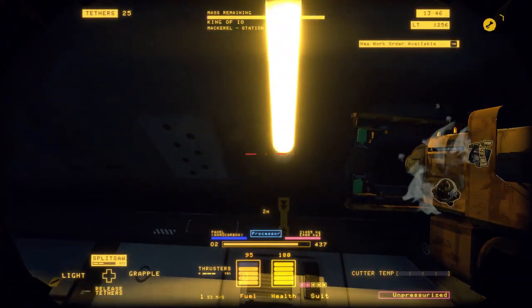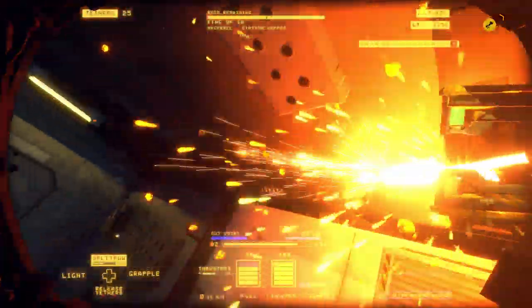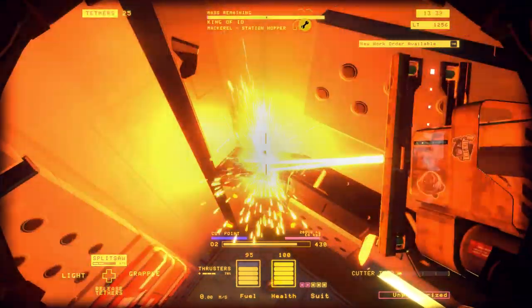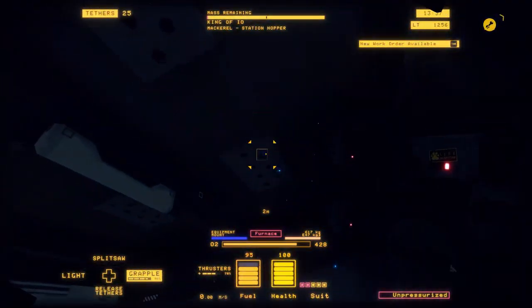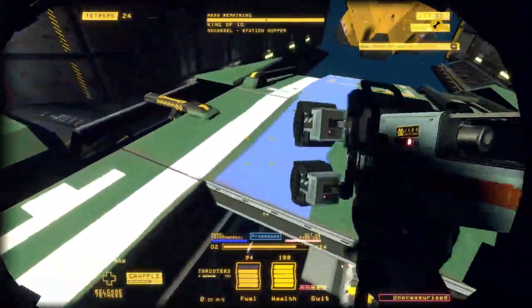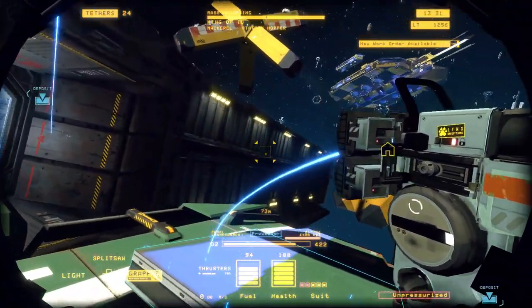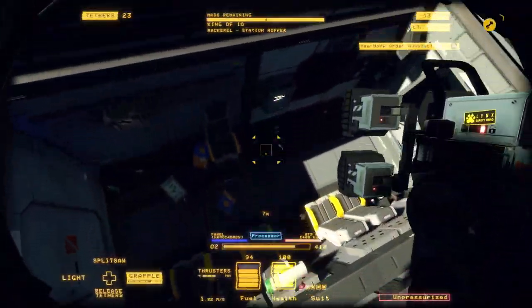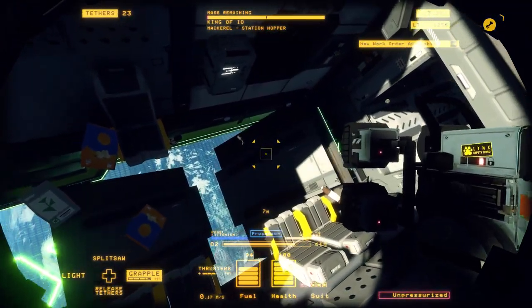Sometimes the mackerels will have an aluminum ceiling piece instead of a nanocarbon one, so you want to check for that occasionally just to double check and make sure that you're not cutting off an aluminum piece if you don't have to. The aluminum pieces can go into the furnace with the rest of the ship's frame, as the nanocarbon pieces should be separated and sent into the processor as we are doing now.